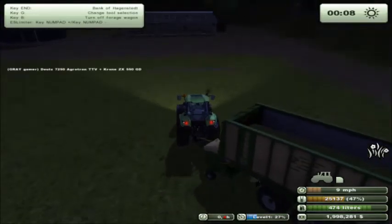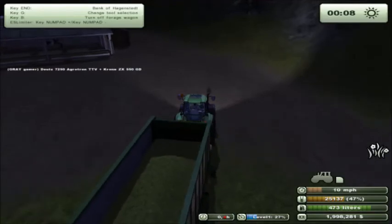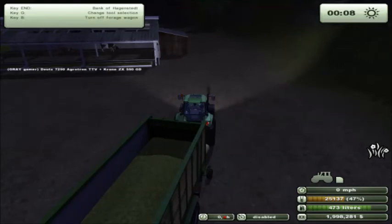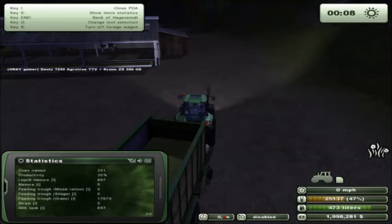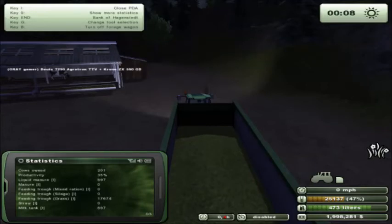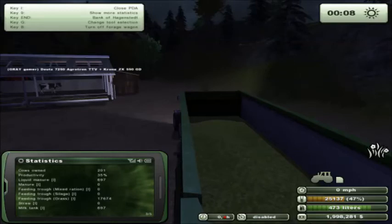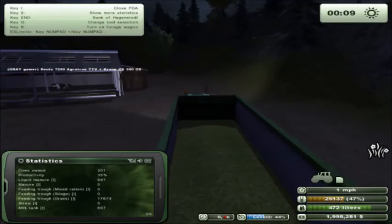Let's take a quick look at the PDA — cows. We've got plenty of grass in the thing, and we're producing milk at 697 gallons with our cows at 35% production. We've also got 697 liquid manure. Looks like the liquid manure and the milk are at the same ratio — one for one. I didn't know that. Let's go ahead and turn off the forage wagon and take this back to the bunker.